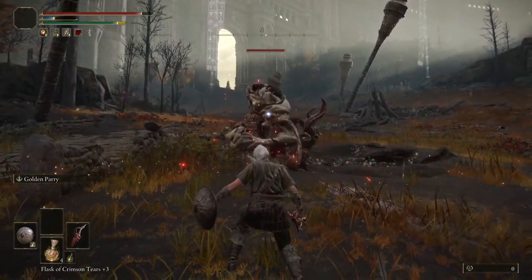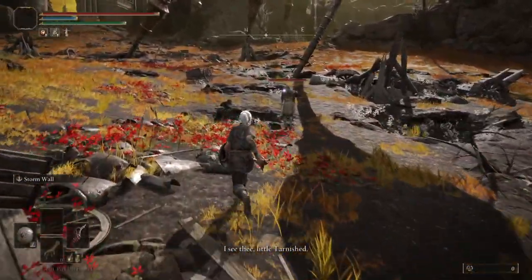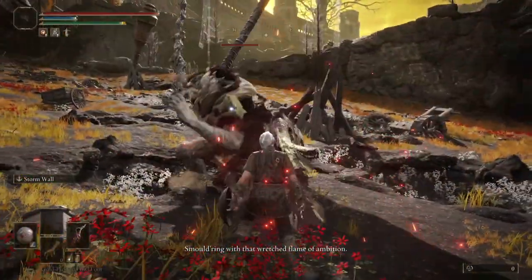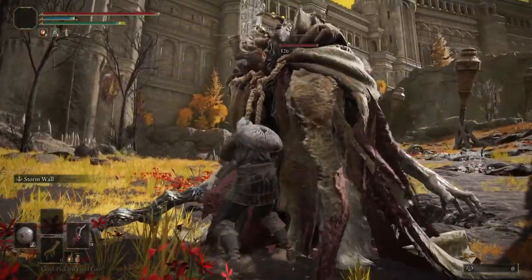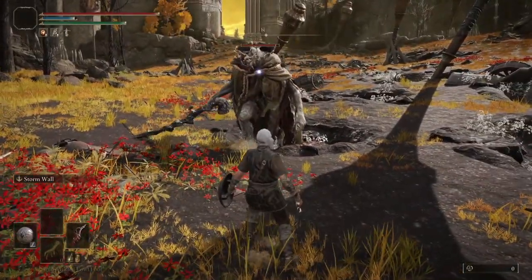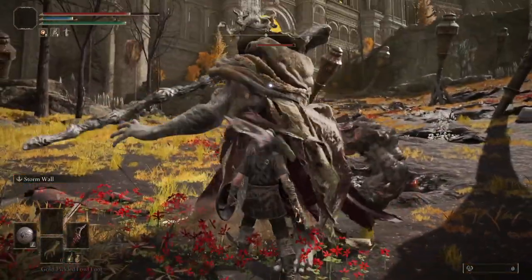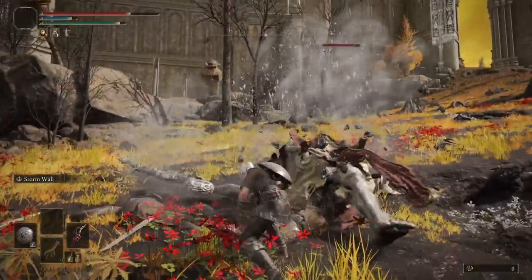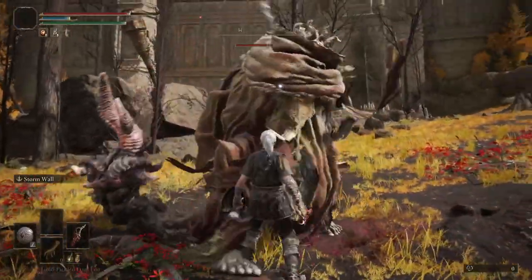Next up we have the Stormwall Ash of War, and I went into this test expecting similar results to the Golden Parry, but I was wrong. Between Margit and our test soldier, I barely missed a single parry with this. At first when I was fighting Margit, I thought this Ash of War might actually be a little bit better than the small shield, but after testing this repeatedly against Margit and the test soldier, I'd probably conclude that it's about the same as the small shield parry. If there is a difference, it's negligible enough for you not to worry about it.